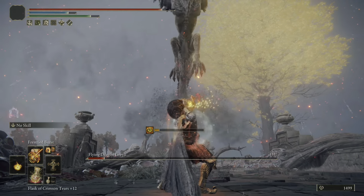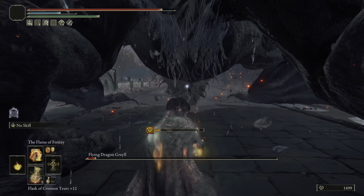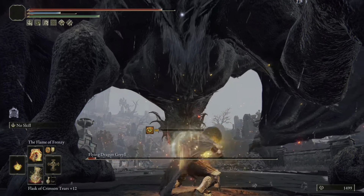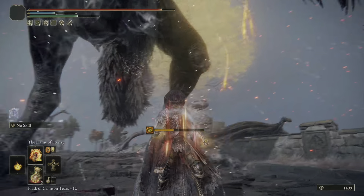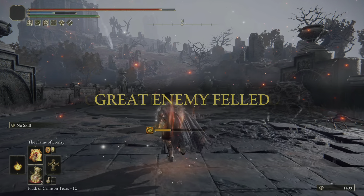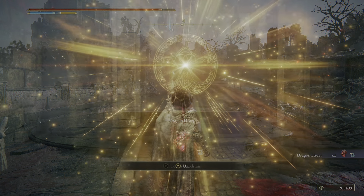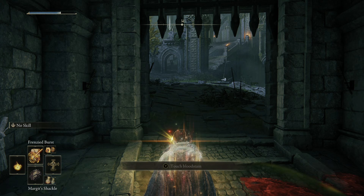Because they're pure fire damage, you can boost them with all fire damage type items like the Fire Scorpion Charm and the Fire Tear, and buff them to extremes as well. On top of that, you'll be using Howl of Shabriri for an additional 25% damage, and stacking that on top. The Black Dumpling will also give you 10% more damage for a minute when you go mad.